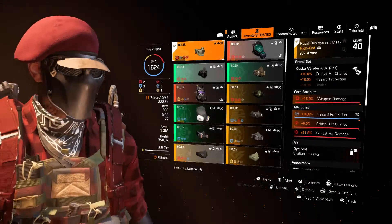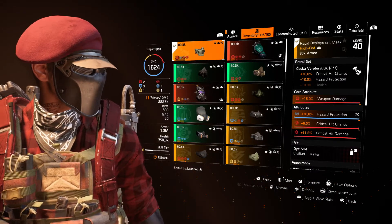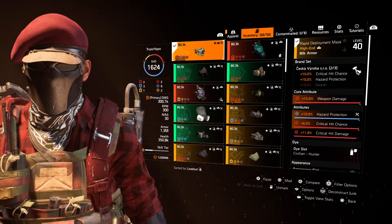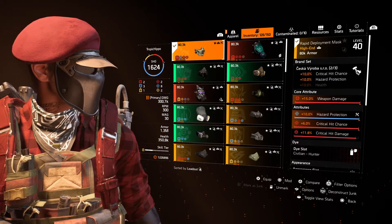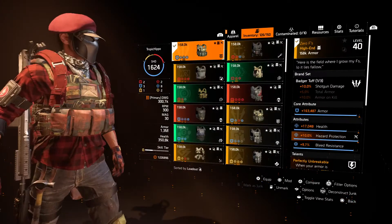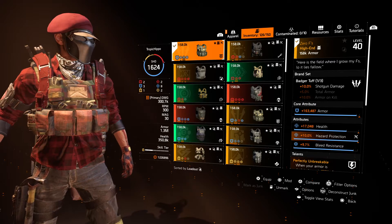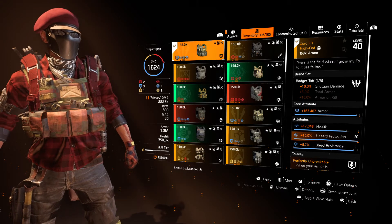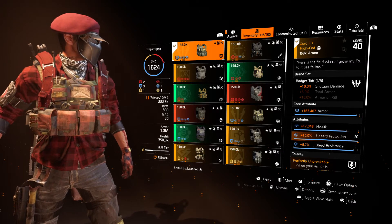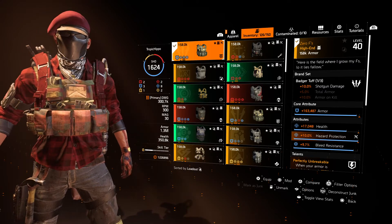For the mask, I'm using a critical hit chance Seska mask, which gives me one piece of critical hit chance at 10%, 15% weapon damage, and importantly hazard protection. Then crit chance and crit damage with a mod inside. On the chest piece I have a Badger Tuff, which gives me shotgun damage since I'm using a shotgun. I have armor, health, hazard protection, and very importantly bleed resistance. Not hitting that 100% cap on bleed resistance may force you to put in extra bleed resistance mods, so the higher you can get the better.